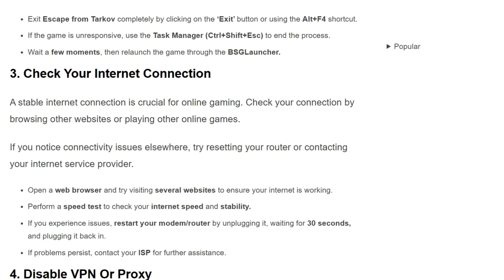The third solution is: check your internet connection. A stable internet connection is crucial for online gaming. Check your connection by browsing other websites or playing other online games. If you notice connectivity issues elsewhere, try resetting your router or contacting your internet service provider. Open a web browser and try visiting separate websites to ensure your internet is working. Then perform a speed test to check your internet speed and stability.